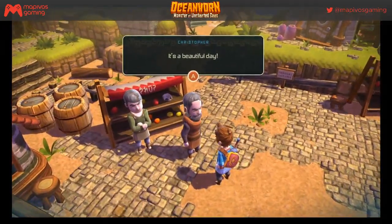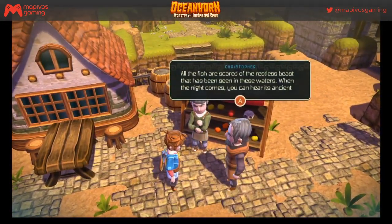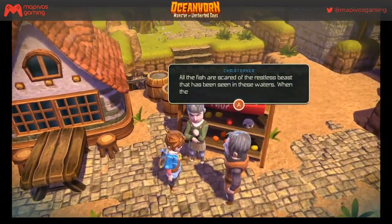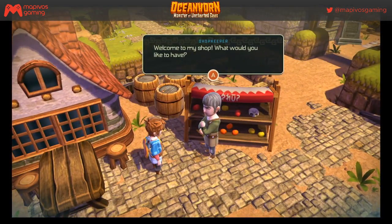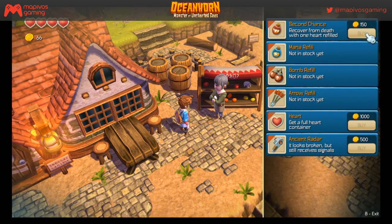I think we talked to that NPC already — 'It's a beautiful day.' There are two people called Christopher apparently. I'm just an idiot. Welcome to the shop — we can buy stuff here. 150 coins — we only have 66. Not in stock for mana bombs or arrows. A full heart container is a thousand gold.